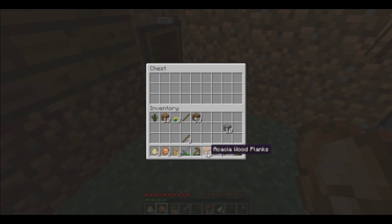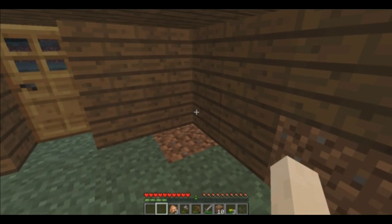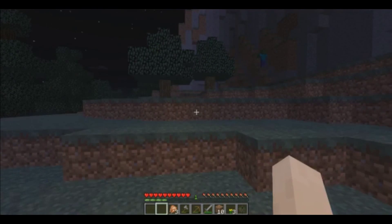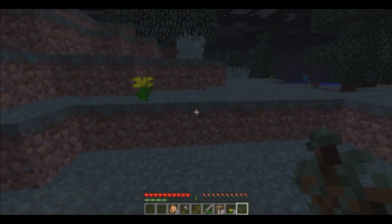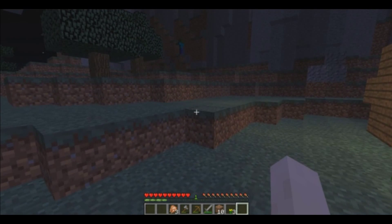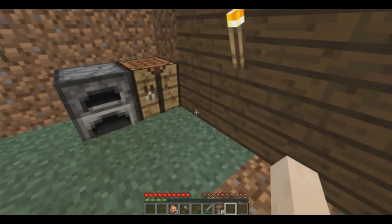Now I need to sort out my inventory obviously. Let's put all this stuff in the chest and sort out what we need. We'll put some things outside the house. We don't need dirt, so get that out of here. We'll keep the sword, pickaxe, and food with us at all times. Let's also plant this tree over here, and another one. Decent so far.